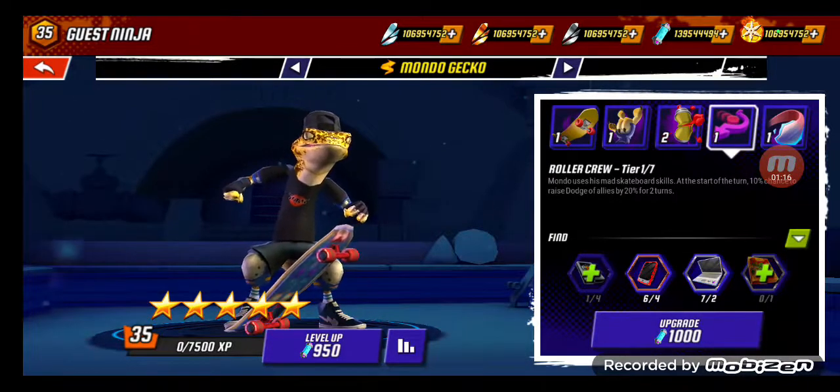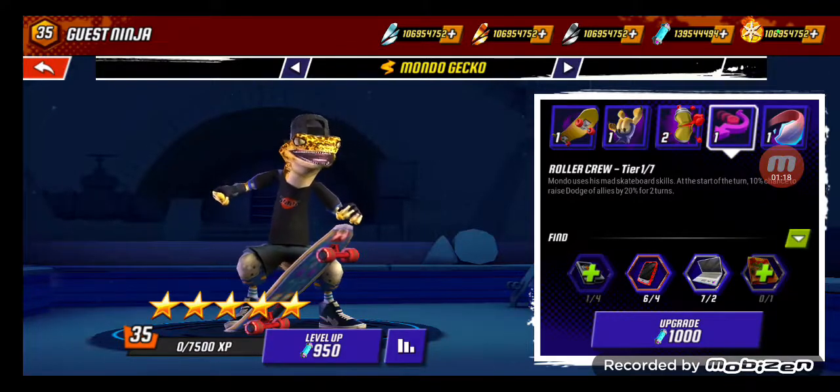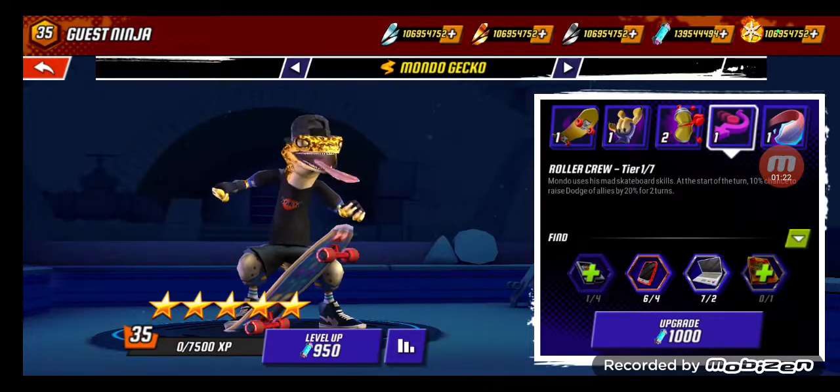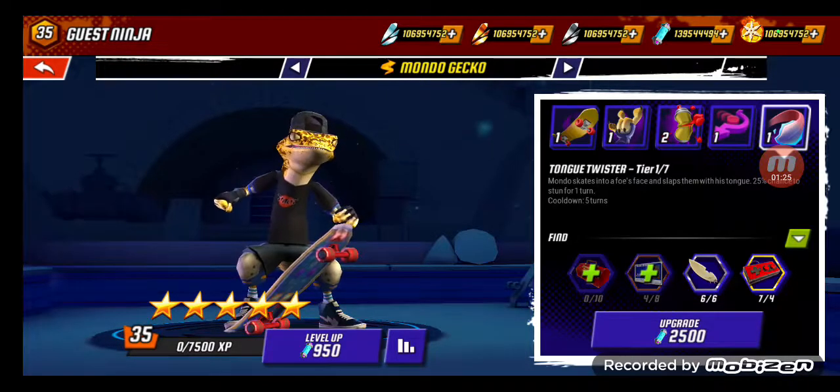Next is his Passive, Roller Cool. Mondo uses his mad skateboard skills at the start of the turn — 10% chance to raise dodge of allies by 20% for 2 turns.